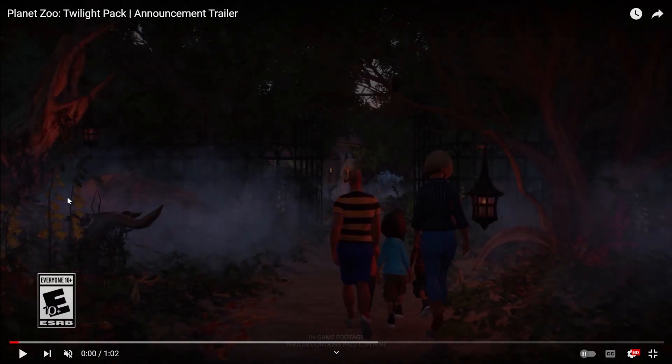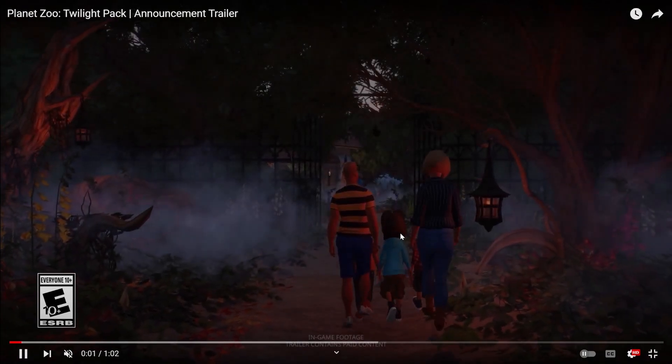Right off the bat, we have these new dead twisty trees. We have a new lantern for sure, new fences which are really cool — this is all universally new stuff — and we have the new leaf litter. Leaf litter is going to be huge. These twisty trees are also going to be huge. And we have these new flowers; any new piece of foliage is automatically useful in my opinion.